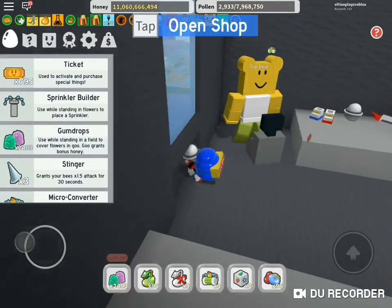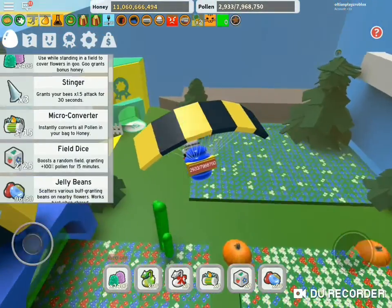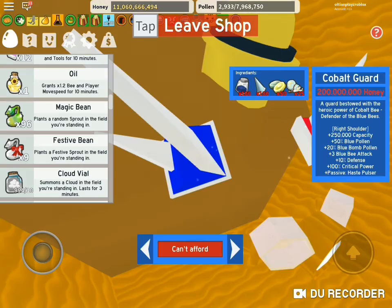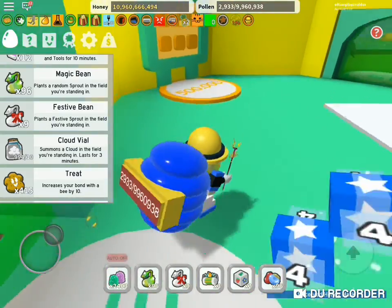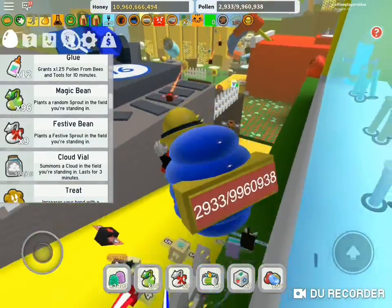Before we do everything, I think I'm gonna go buy myself — wait, let me think. Firstly, I need to buy the honey mask if I can afford it. Okay, I got it — boom! I got my honey mask. I didn't expect 11 billion — pretty good.